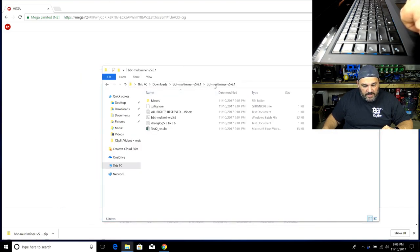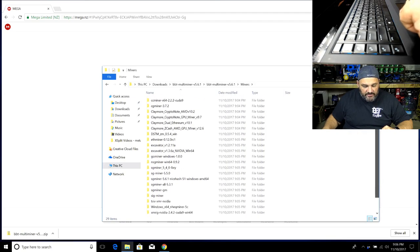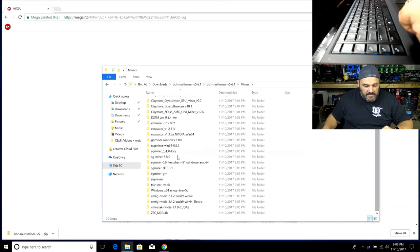Once it opens up, you'll see the BBT v5.6.1 folder. Compared to the last multi-miner, we consolidated all the miners underneath a single 'miner' folder, so you'll see all the different miners listed there with their version numbers. I tried to keep the full name intact so you can do some Google searching if you want to find more advanced features.